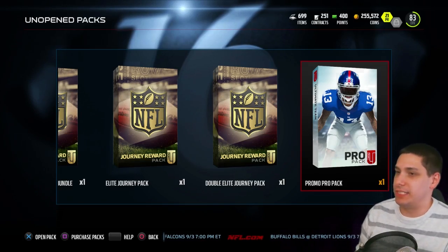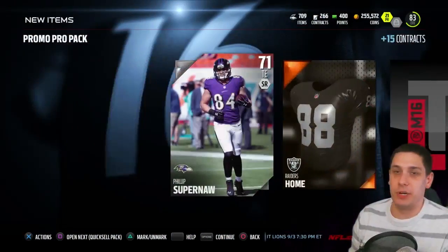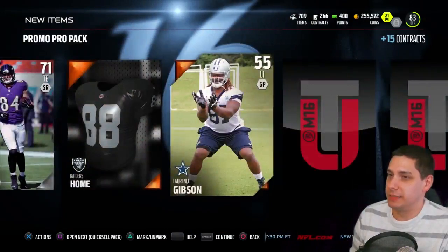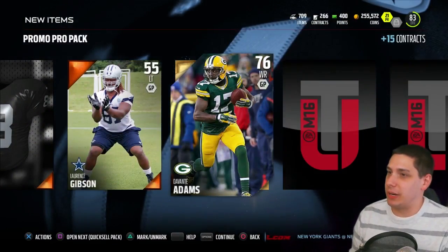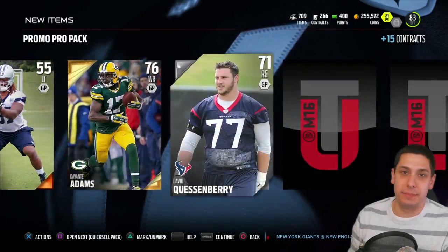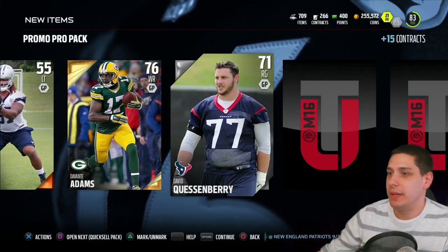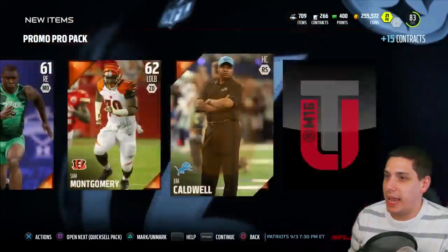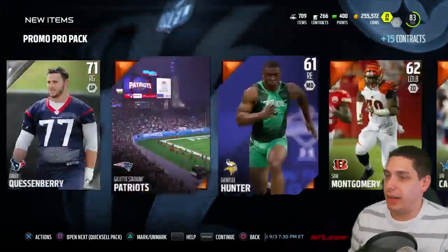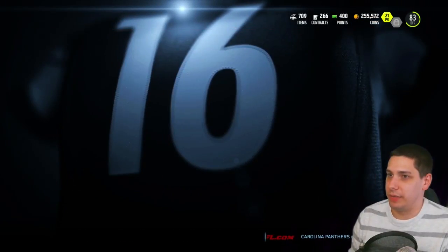We're gonna start off with the promo pro pack. This is just a standard pro pack so I'm not expecting anything great, but hopefully we get something decent. We get Phillips - nah, not a great start. And Davante Adams, okay. Davante Adams is a gold but I like Davante Adams this year, especially for fantasy. I think he's gonna have a decent fantasy season so I'm not opposed to having that card on my team. We don't really get anything great out of this pack unless Davante Adams is rare, which I don't think he is.